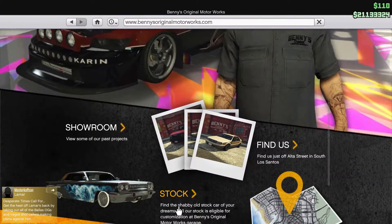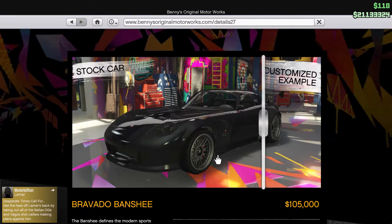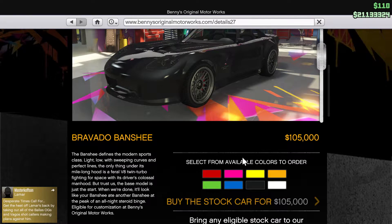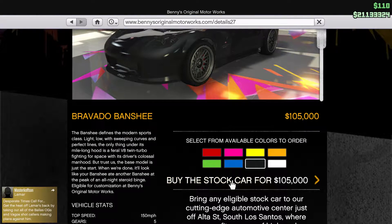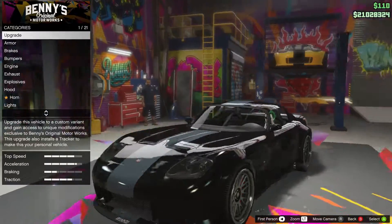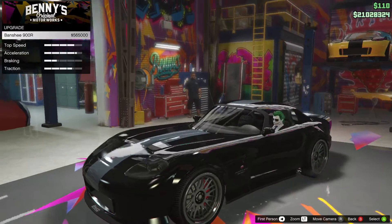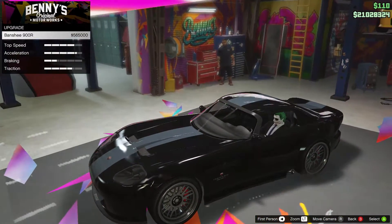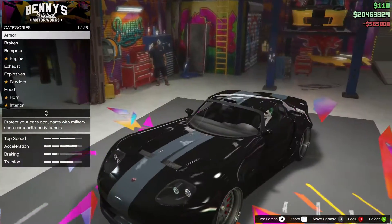The Banshee is available to buy from both Legendary Motorsport and Benny's Original Motorworks. The car costs $105,000, and like the Sultan, you first buy it as the standard Banshee then upgrade it to the Banshee 900R. The Sultan cost $795,000 to upgrade - this is a bit cheaper at only $565,000.